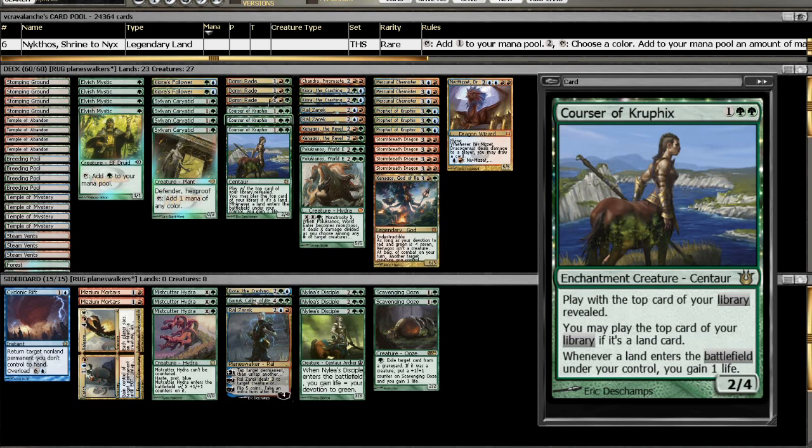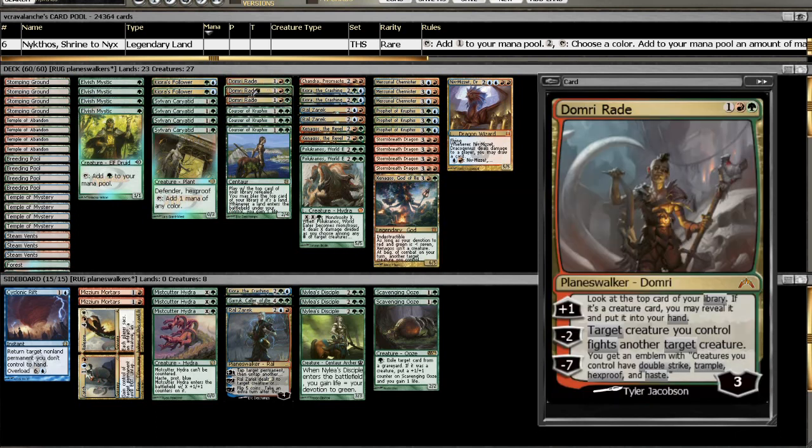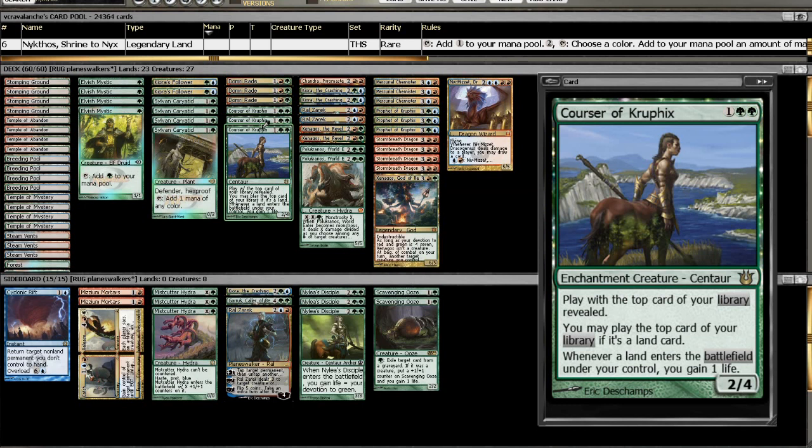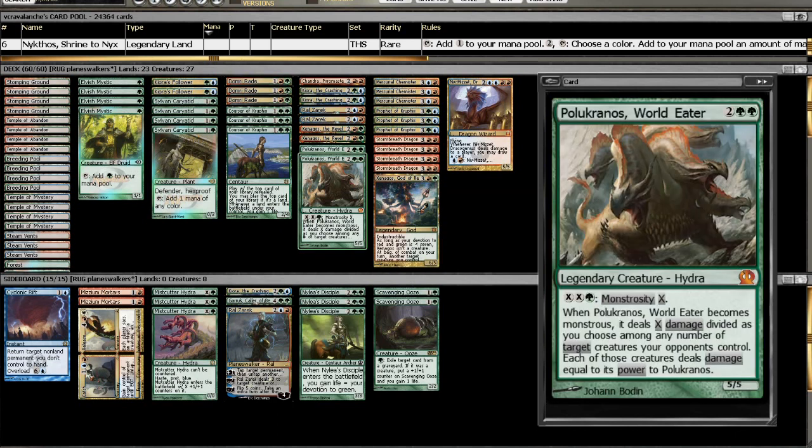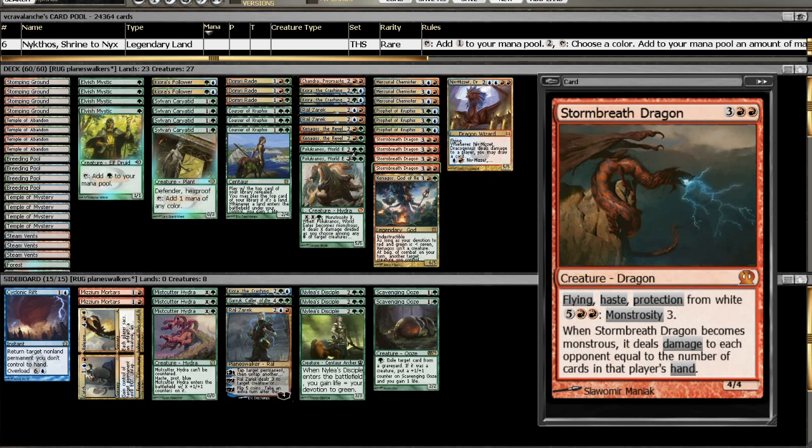Of course, we've got our 3-drops where we can go Elvish Mystic into Domri. We do have 27 creatures, so Domri is going to hit a lot of the time. And then Courser of Kruphix — the Domri and Courser combo with the Scrylands is very, very powerful. We have the good stuff from the Monsters deck: Stormbreath Dragon and Polukranos.